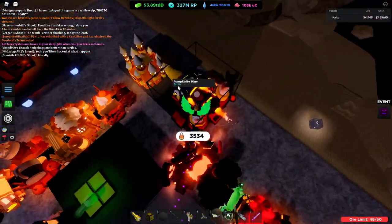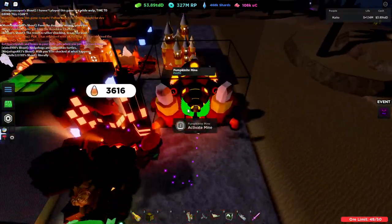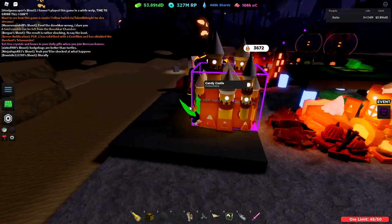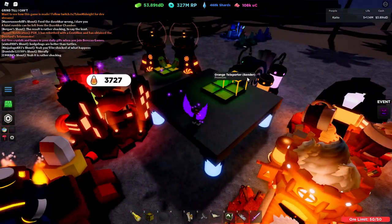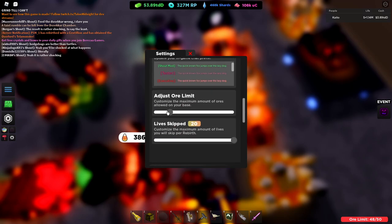Your pumpkinite farm is the manual one. This is where you're going to get most of the candy, because it's just so extremely quick — that's where you're going to get pretty much all of this done. This is just kind of a revamped version of the last one. I'm going to go ahead and raise my oar limit here.